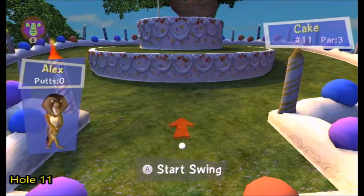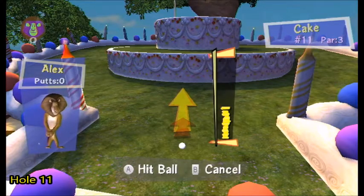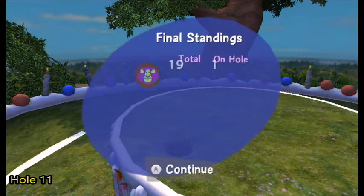We're now on hole eleven — Cake, which is a par three. What you want to do is turn the screen a little bit and then incline all the way, keeping that incline arrow a little bit to the right of the hole flag. Go full power, then hold ball-stop and stop it right there — and you get it in. And that'll be it!